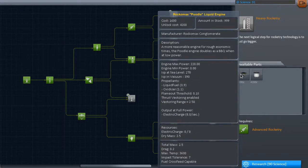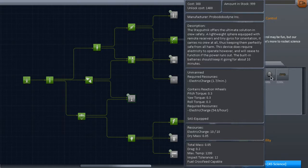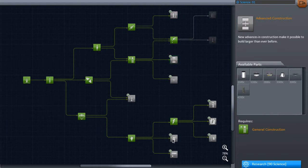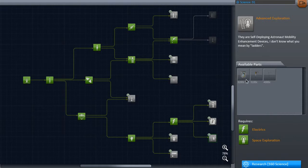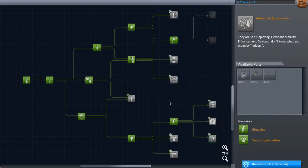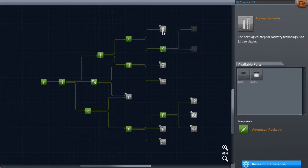In heavy rocketry we've got the Poodle liquid engine — that's amusing. The aerodynamic tier has a probe command module that you can send up robots, which I would not be dissatisfied with. Some additional EVA-type parts — self-deploying astronaut mobility enhancement devices, or as some would say, ladders. We've got 90 science left, which means we can grab one of these guys. I'm going to grab this one just because I like having additional options available to us.